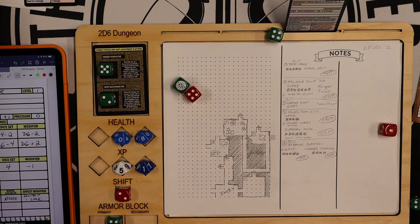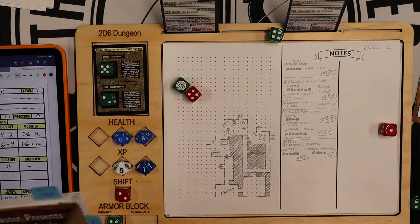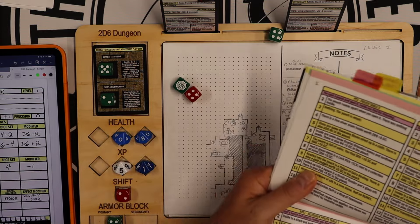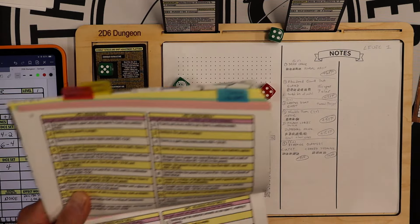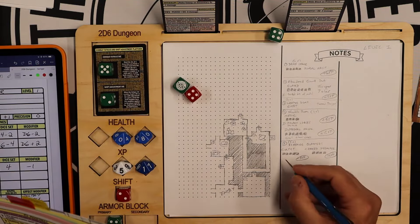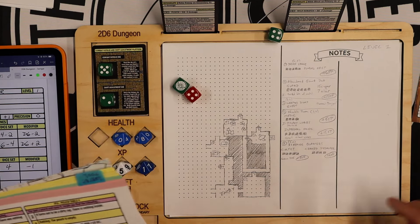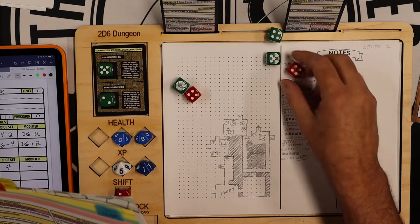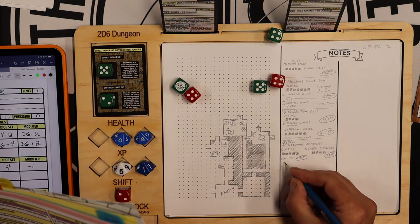Let's do the treasure. The cultist says roll on Religious Pouch Table 1, page 25. No modifier, so just 2d6. That is a 7 — inside the pouch is a small book with writing I cannot read. And the crazed preacher — same table, no modifier. I roll a 9 — nestled inside the pouch is a Potion of Constancy.